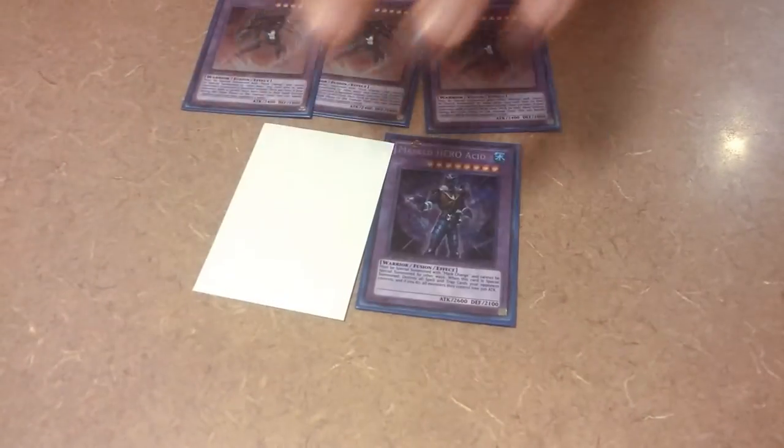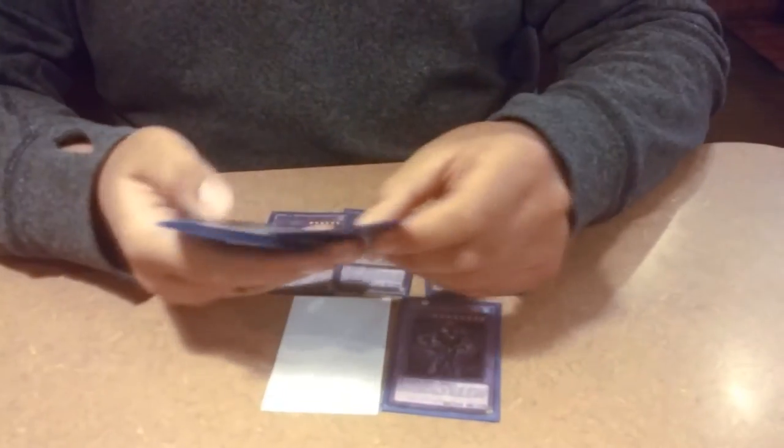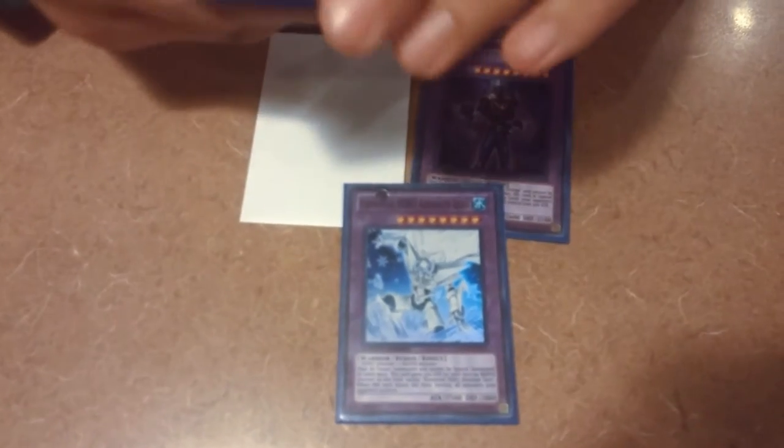Dark Law's secondary effect: if someone adds a card from their deck to their hand besides their normal draw, I can pick a card in their hand and banish it. I'm going to have two Masked HERO Acid actually — my second one is coming in the mail. Acid is great for going for game. The combo with Bubble Man, Mass Charge, and Mask Change brings him out, clears your opponent's entire back row. He also has a secondary effect where all their monsters lose 300 attack, but what matters is I can safely go for game thanks to him.